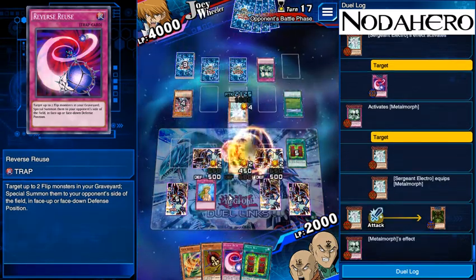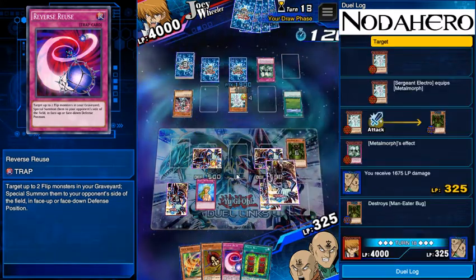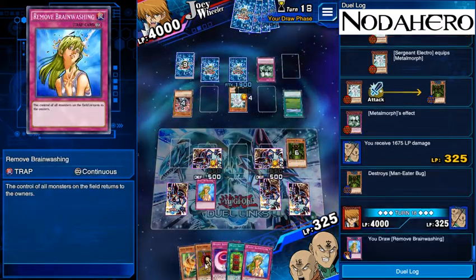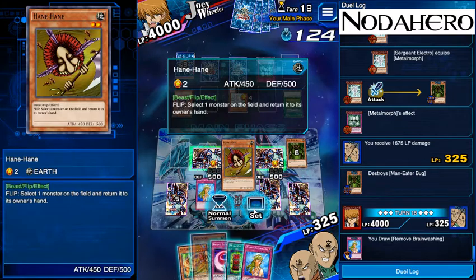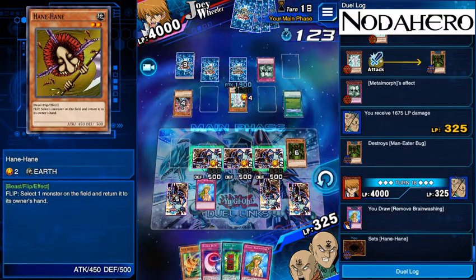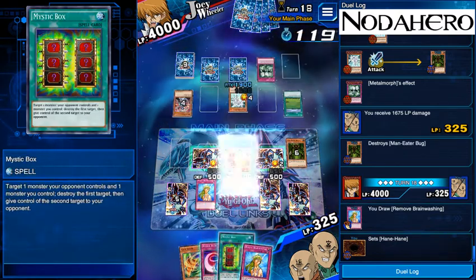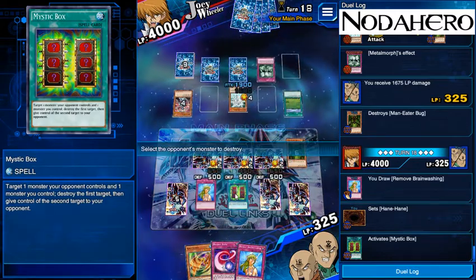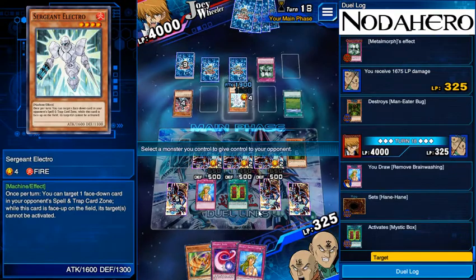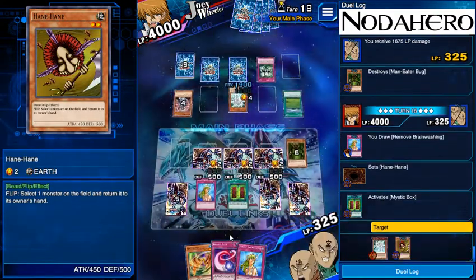What we'll do then is actually play Hane Hane face down. Functionally Hane Hane and Gale Lizard face down are more or less the same — Gale Lizard face down is technically slightly better because of the higher defense, but it does not functionally matter in about 95% of cases. 100% in the case of this matchup — if he's got a monster that's only bashing for 700, I shouldn't be losing anyway.